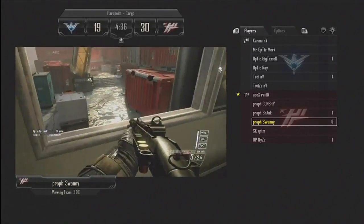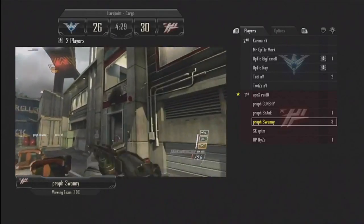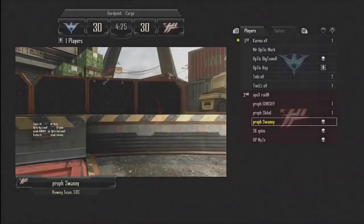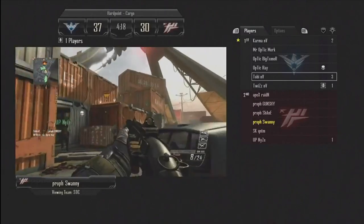He picked up two kills and now he's on a six-kill streak. Look at that shot — what a shot that was. So dirty. Twizz was scoped in with a sniper rifle, not paying much attention. He just got it from behind. Eight kills in a row now for Swanee, and finally he goes down. It looks like our North American team has actually taken the lead once again.